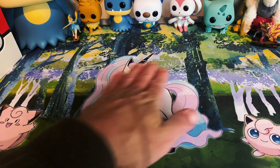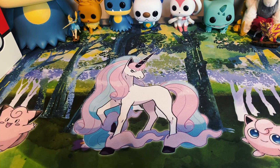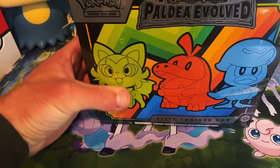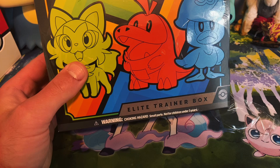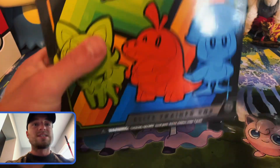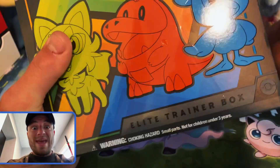But first, just appreciate this play mat. So beautiful. But here it is, the Paldea Evolved. Mine came in ripped already, but it's okay. We're just gonna jump up in this thing anyway. Let's crack this bad boy open.